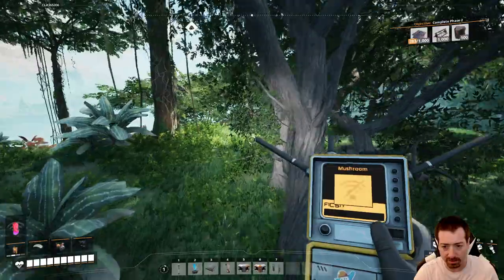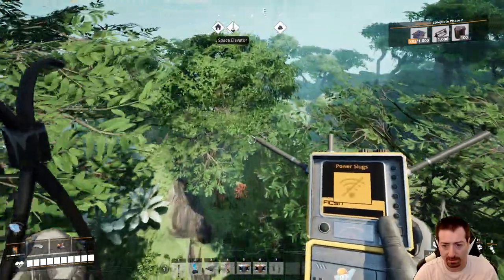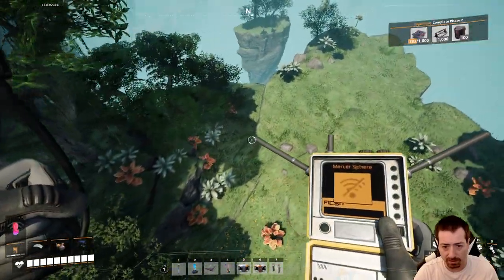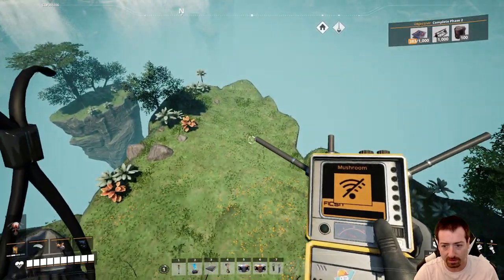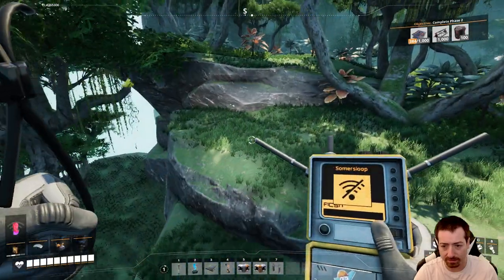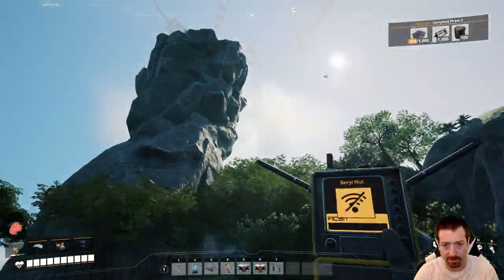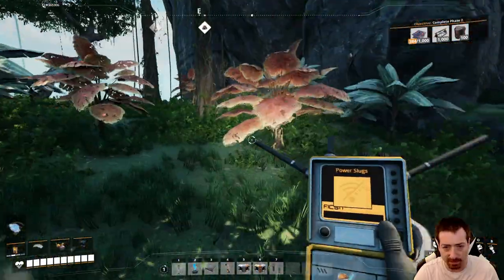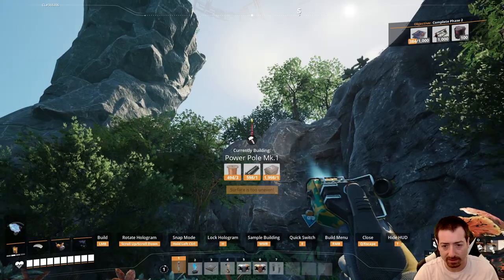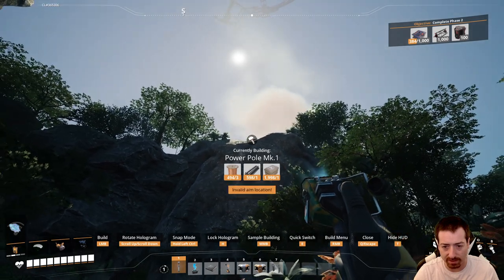Nothing. No slugs either. Really? There's just nothing over here of use? No sloops, no nothing. I'm sure there will be some useful things as we continue to explore. There's got to be like a slug on top of that, surely. I'm going to pause the recording — we're going to keep exploring and as I find things I will update you all.